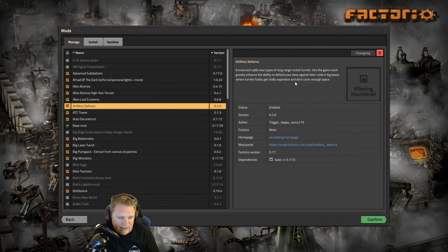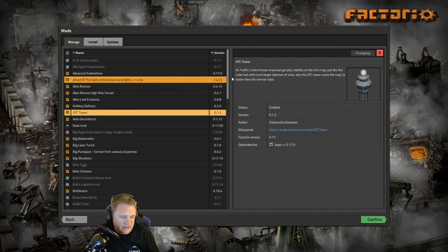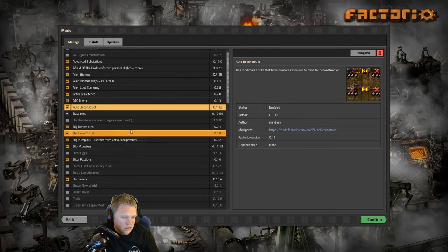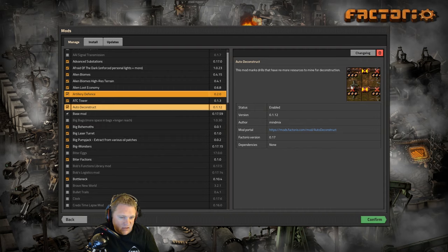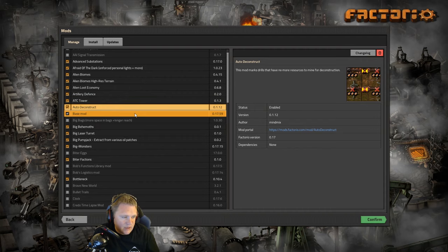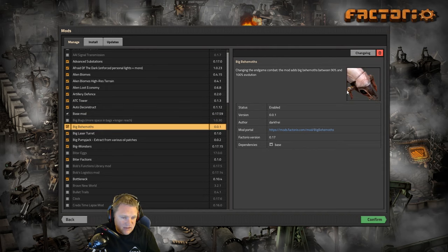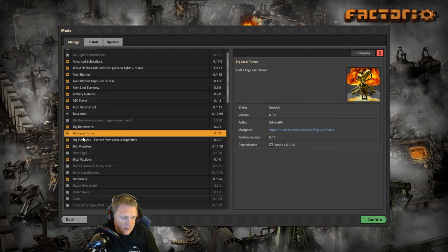Artillery Defense — I haven't actually seen this yet because it's a late game item, so that's gonna help us with long-range rocket turrets and such. ATC Tower gives us better radar coverage. Auto Deconstruct — most definitely, so if you're running past miners and such, your bots will pick that up. That's definitely a quality of life mod. Big Behemoths — yes, we're gonna add bigger biters to this playthrough. Big Laser Turrets — yeah, why not.